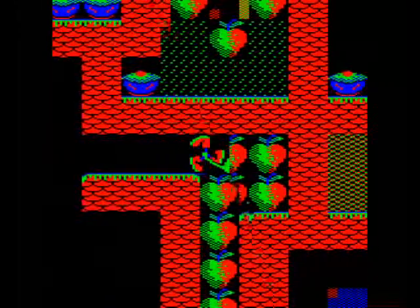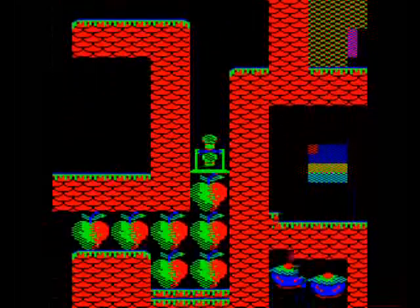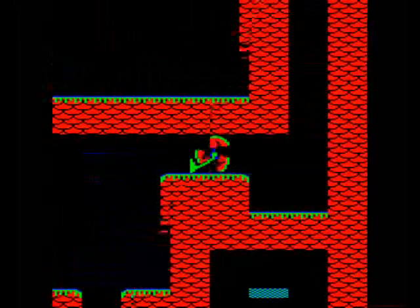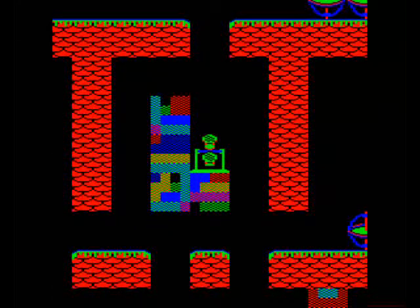You have a very large cartoon-style playing area, which is the smoothest scrolling maze ever seen on the Electron. The artwork that you need is in a number of blocks, which need to be pushed together and into position. To view what the completed picture should look like, you press P.